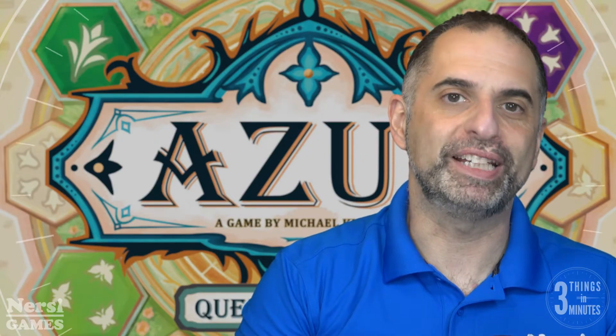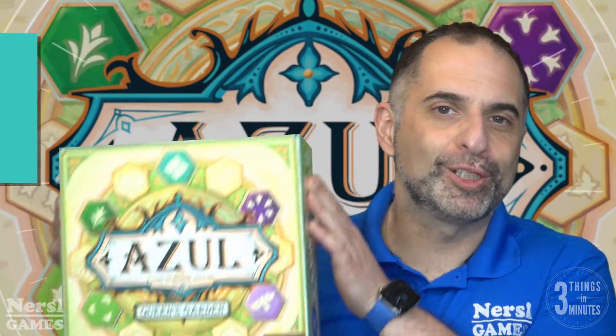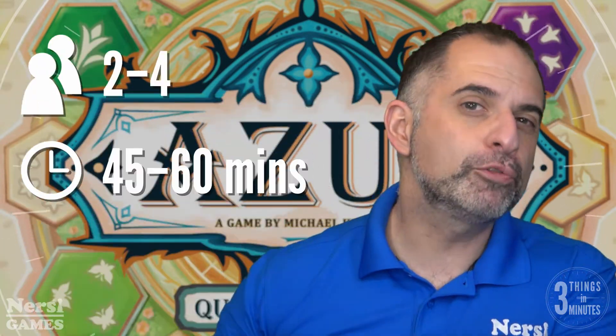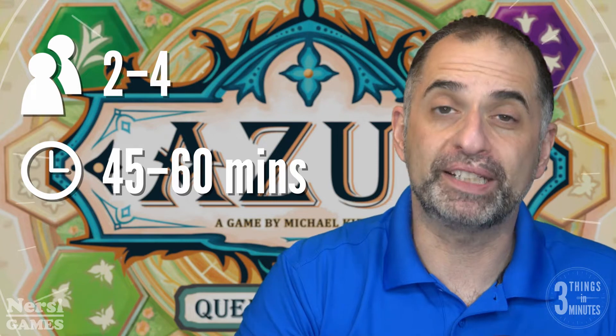Hi, and welcome to 3 Things in 3 Minutes. I'm Nursi. Today we are looking at Azul, Queen's Garden. From Plan B Games, it plays 2-4 players and plays in 45-60 minutes.